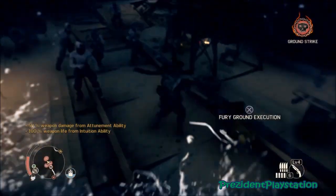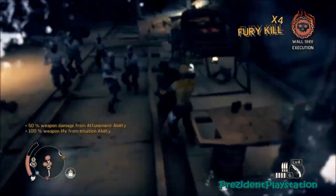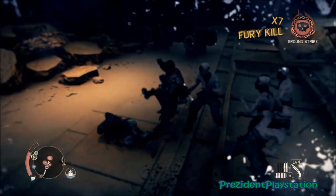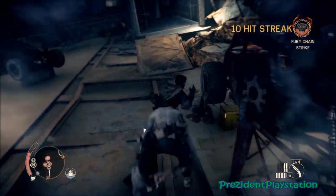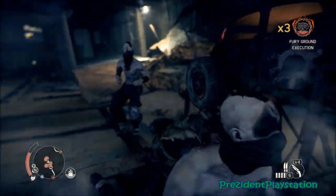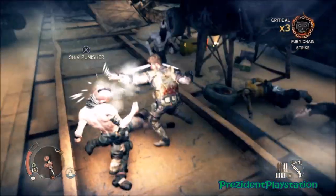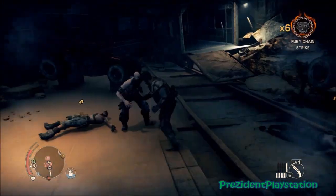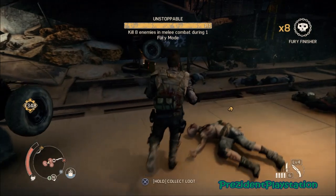Here it is - I got my Fury mode up. Make sure you're watching out for enemies so you can tap the triangle button to parry, because you do not want to get hit. Got three more - that's five guys down, six guys down, seven guys down. See, my Fury meter is almost gone. Eight guys down - right there, I got it! It's real simple, real easy.